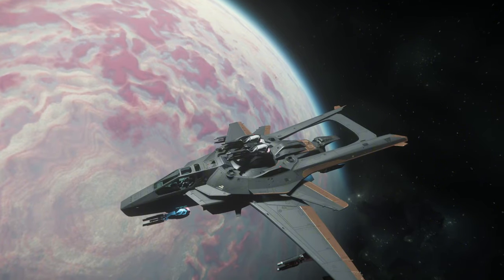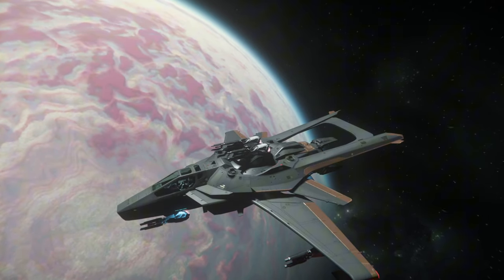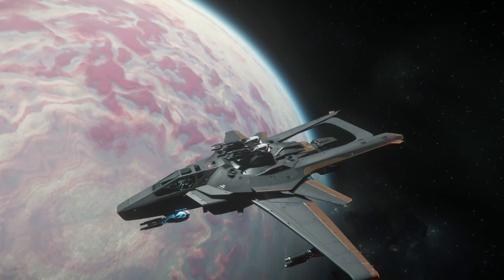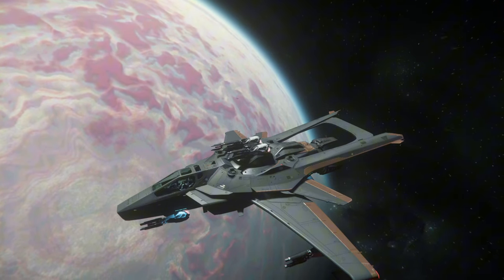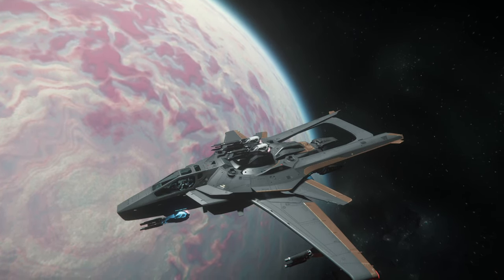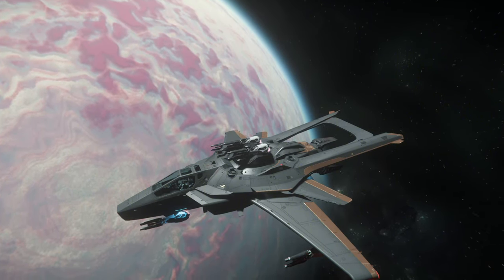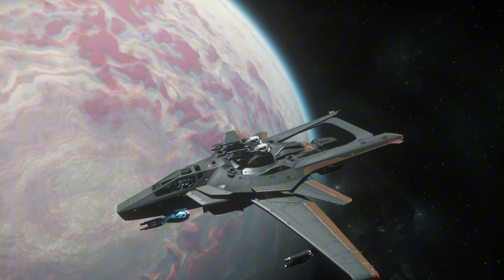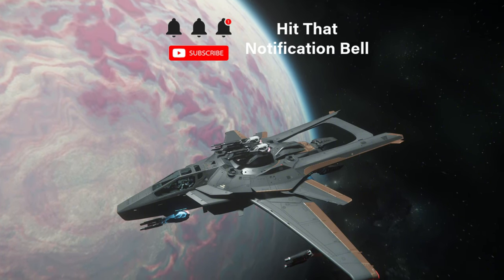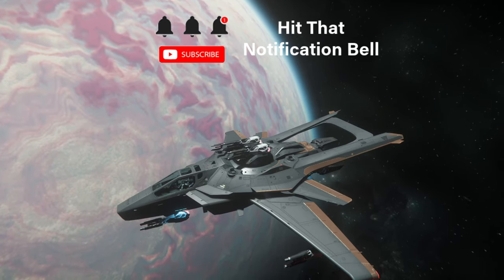What up guys, Astromani here, back at it again with another video. Today we're going to show you guys a good way of taking out bunker turrets in 3.24.3. Since attritionals are back to working, that means bunkers, SPK, and Comma Rays are all going to shoot back at you now. You guys are going to need to be aware of this and know how to handle these situations. If you like that sort of thing, smash that like button, leave a comment down below, and subscribe if you haven't already.